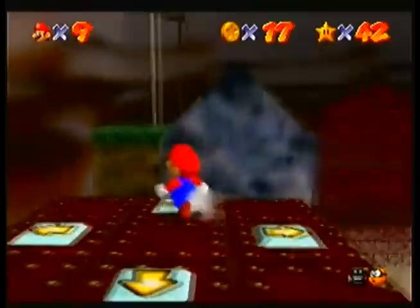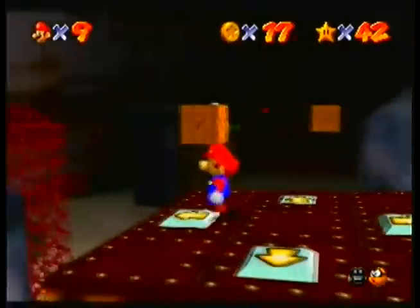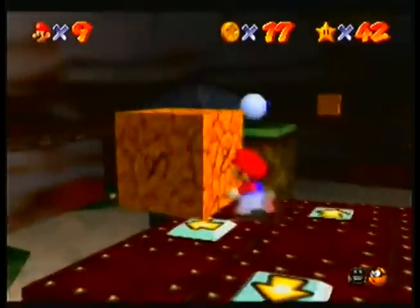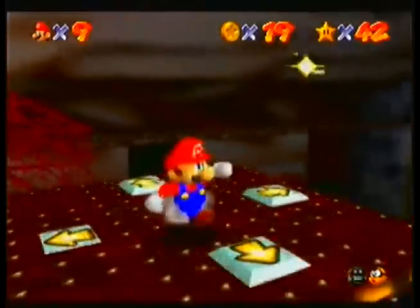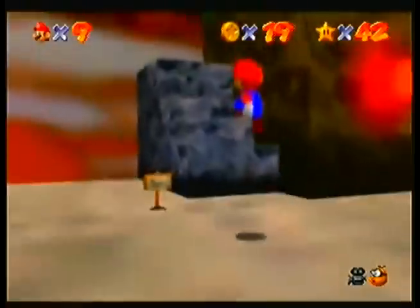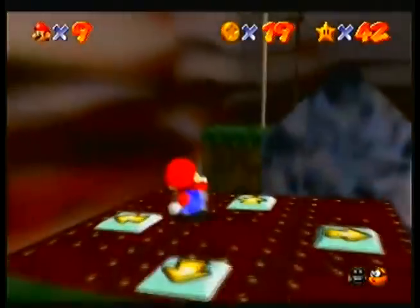Here's this platform. To move it, you just step on the arrows and it'll go in that direction. If it hits a wall, it'll just go in the opposite direction. The red coins are in this room — only this room. And if you fall off, the platform will disappear after a couple seconds and respawn in this place.